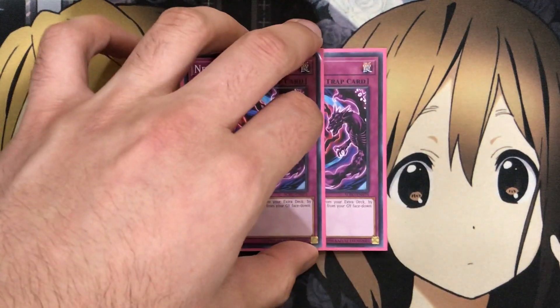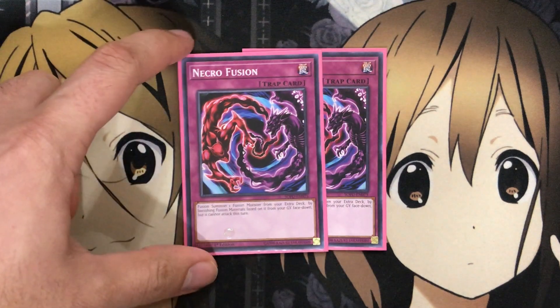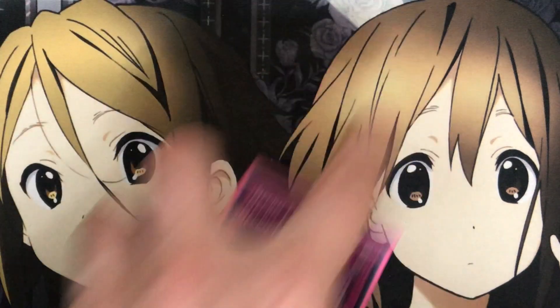Lastly for the traps, the only trap I run is Necrofusion. I decided to put this as the fusion trap instead, just because you have more options with it. You fusion summon one fusion monster from your extra deck by banishing fusion materials listed on it from your graveyard face-down, but it cannot attack this turn. Really helpful for easy fusions from the graveyard, and you're not limited in your fusion summon options.